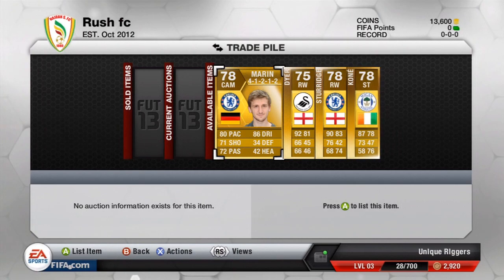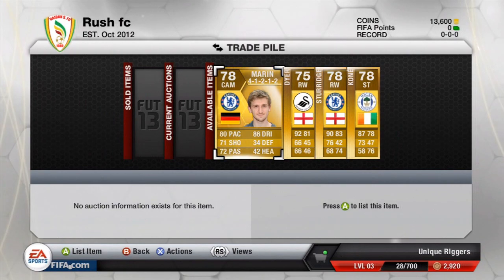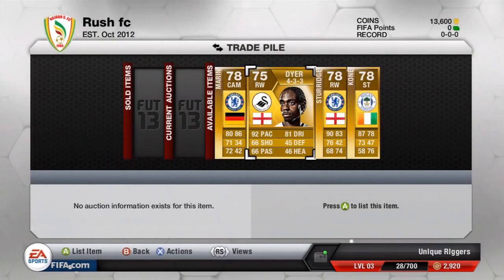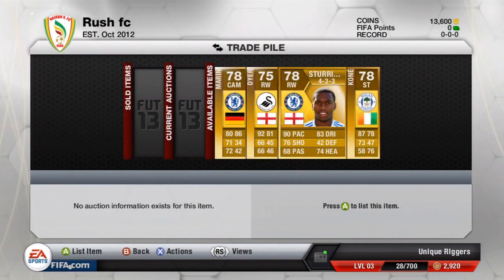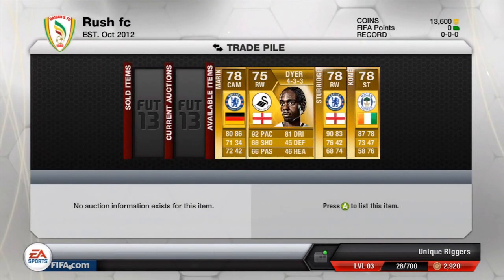Here are the first four players I've got. First is Maranin in 4-1-2-1-2, picked up for 1,500 coins — the next cheapest in that formation is 2,600, so I'll try to sell for about 1,000 coins profit. Then Dyer in 4-3-3 for 1,200, aiming to sell around 2,000 coins. Sturridge from the bidding war for 2,700, targeting about 3,800. And Kone in 4-2-3-1 for 1,000 coins — next cheapest is 2,900, so I'll try for 2,500 to 2,600. I'm going to list these four players now.